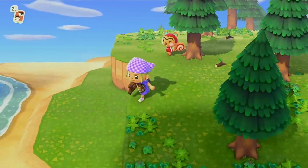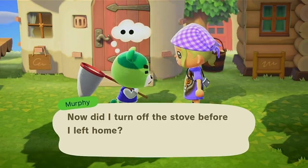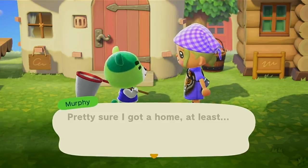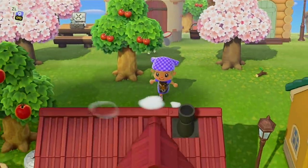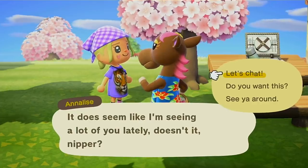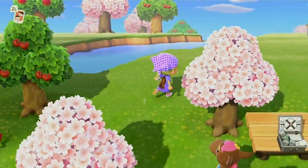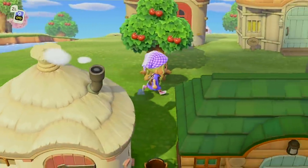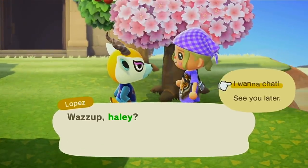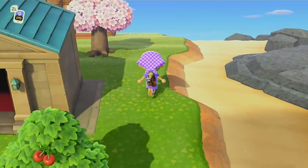Here we have Murphy — he's like the grandpa of the island, really cute and wholesome. He always calls me kiddo and has the deepest voice ever. And then here we have Annalise, who I hate — I want her to move out ASAP. I want Rosie to move in instead; Rosie's my favorite villager of all time. Then we have Lopez, who's pretty new. The other day he lost his journal and I found it and returned it — I feel like he's a poet king.